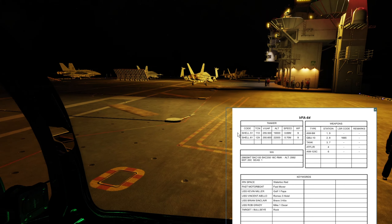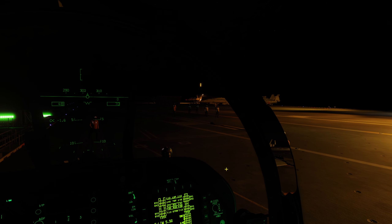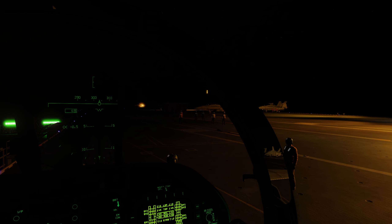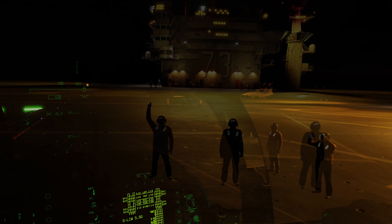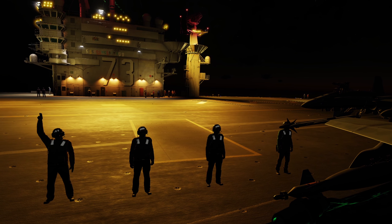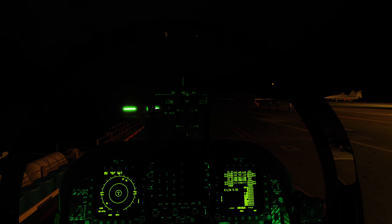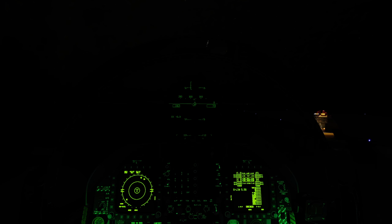Quite a few aircraft out here. The deck is very busy with everyone else taking off — we'll squeeze in a gap just after them probably. Head on to waypoint 1. Seeing jets take off at night is always really cool when you've got a busy carrier deck. Running it up, ready on the salute, lights on — here we go. Out into the black. Positive rate, gear up, flaps up. That's home.